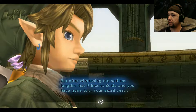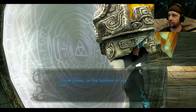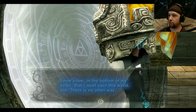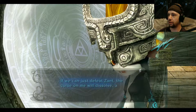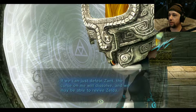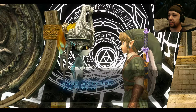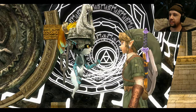'But after witnessing the selfless lengths that Princess Zelda and you have gone to, your sacrifices — I now know at the bottom of my heart that I must save this world too. There is no other way. If we can just defeat Zant the curse on me will dissolve and we may be able to revive Zelda. Let's go Link — for Zelda, for all of this world!' Yay!